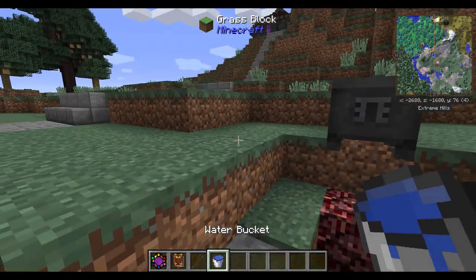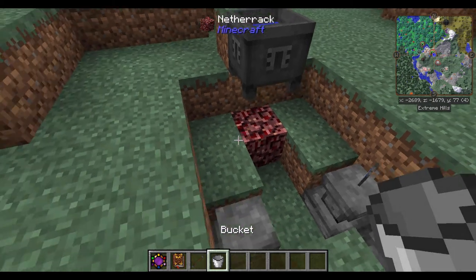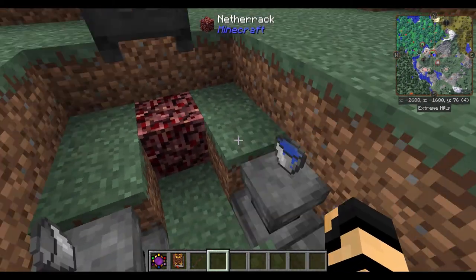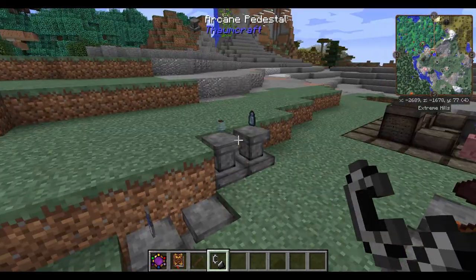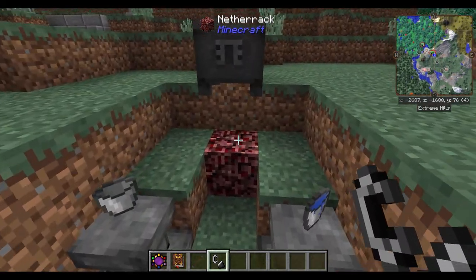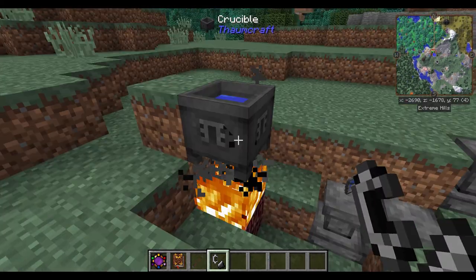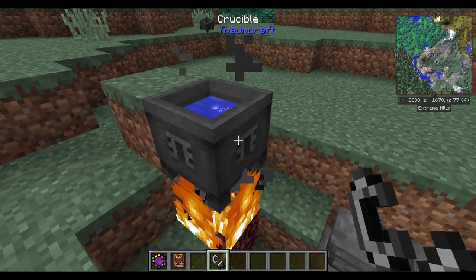Crucibles require water in order for them to function properly, so make sure that you have a water source nearby. They will also require heat underneath. At the beginning, you're not going to have access to nitor, so you'll need to use an alternate means. In this case, I'm using a bit of netherrack underneath it, just lighting it with flint.